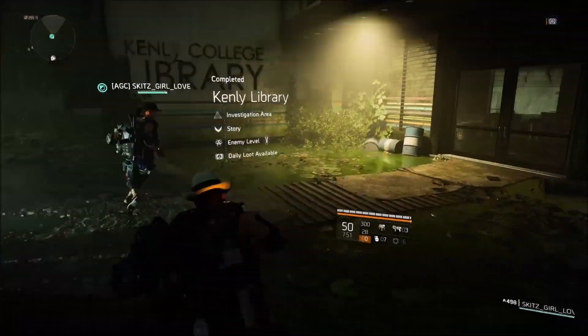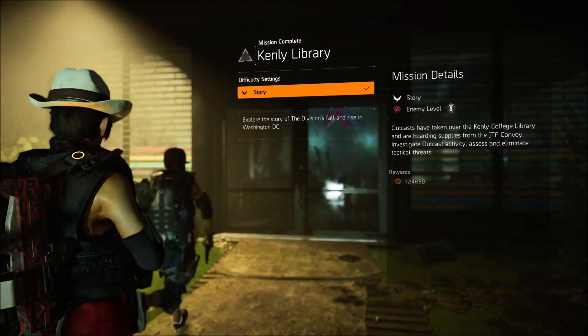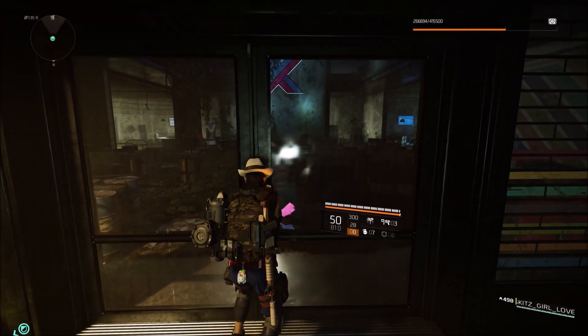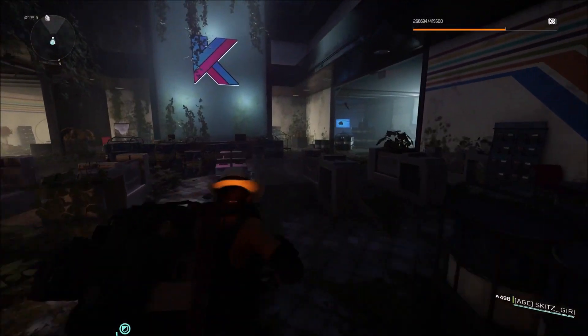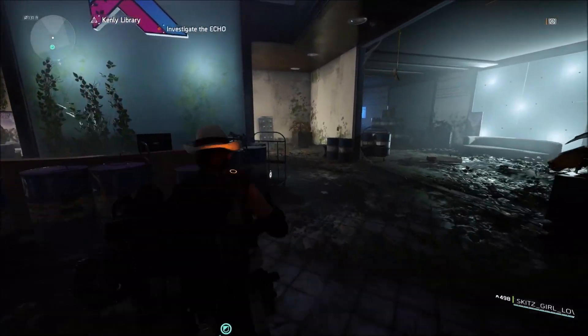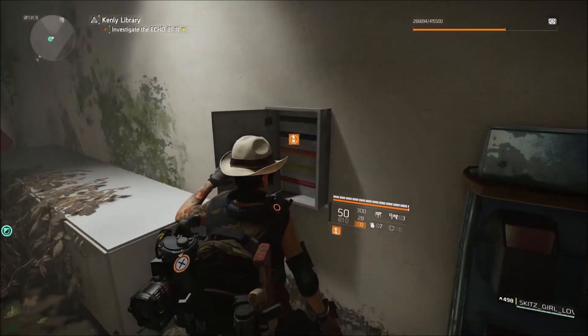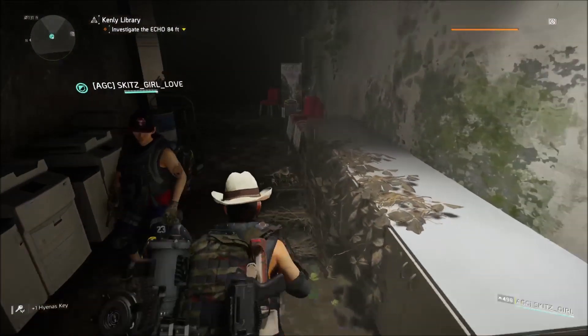What's going on everybody, Afflicted Gamer here. Welcome back to another Division 2 video. In the Kenley Library expedition, there is actually a secret backpack trophy that is, in my opinion, hidden in plain sight. I'm going to go ahead and show you how you can acquire it in this video.